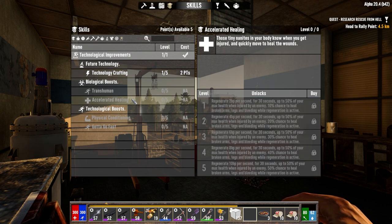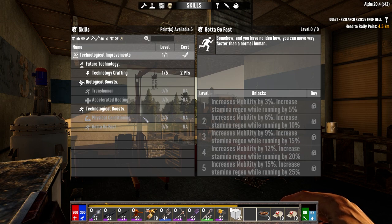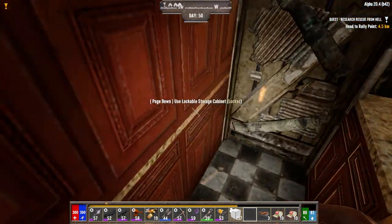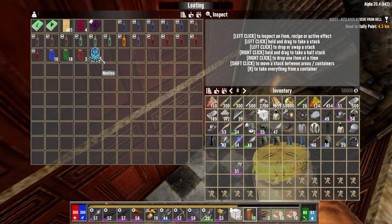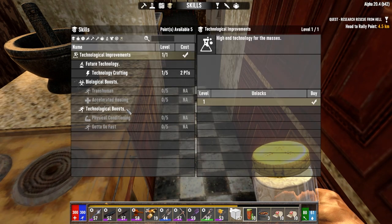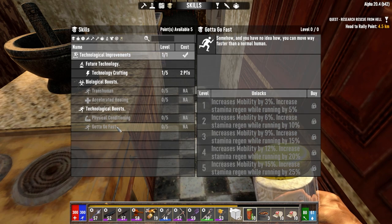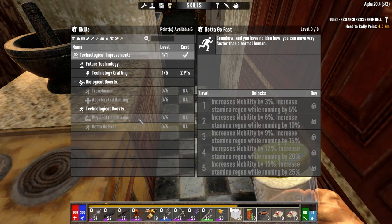The other thing we can start doing now is using these guys here. We've got two nanites. The nanites are for the bottom ones — they're for technological boosts. Biological boosts are the demonic essence. I think we're going to go for the mobility one. We're already pretty mobile, but once we get power armor and stuff, we're probably going to want a little more mobility.